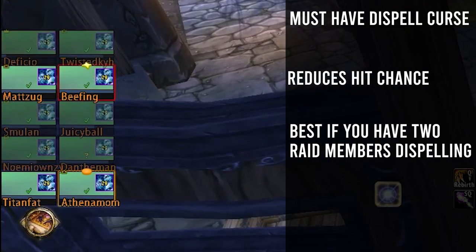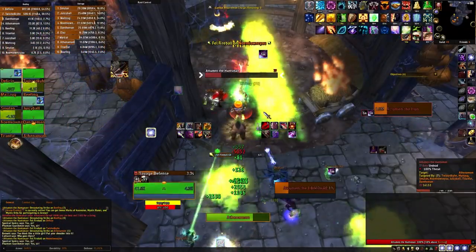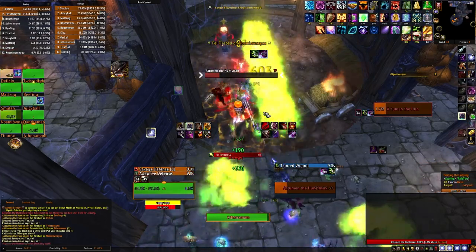Someone in the raid team will need to dispel curse, as the boss will apply a raid-wide curse that will reduce all raid members' hit chance. This needs to be dispelled as soon as possible. During this fight, we use two people to dispel in Group 1 and Group 2, but do what works best for your raid team.